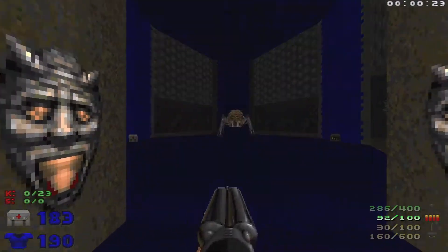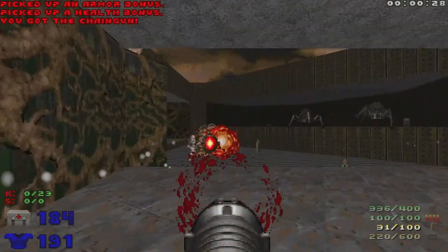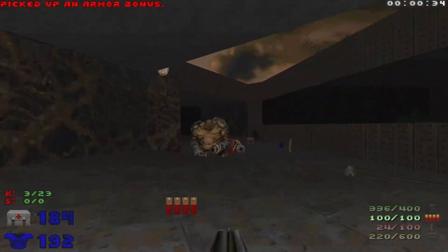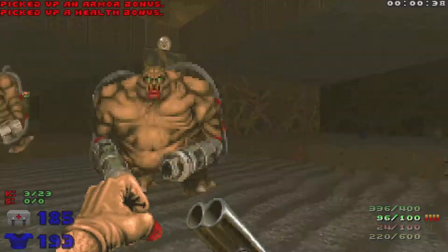We're gonna go forward, we're gonna see a Spider Mastermind, so we're gonna run back, teleport here, and head to the right to try and take out the Mancubus. Looks like he wants to take four rockets - take out these two.